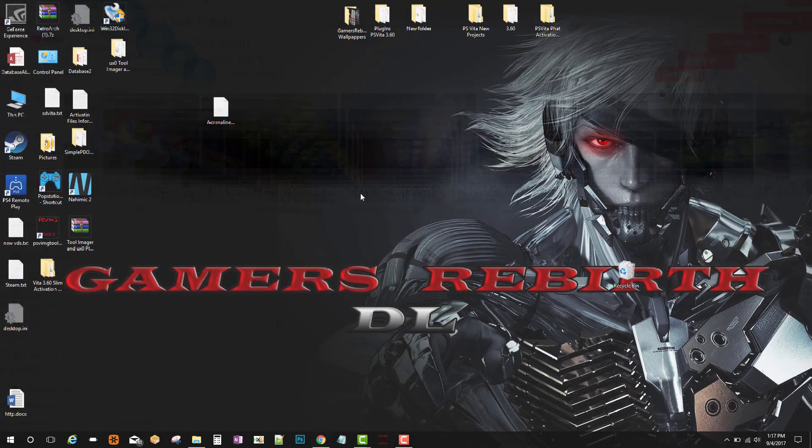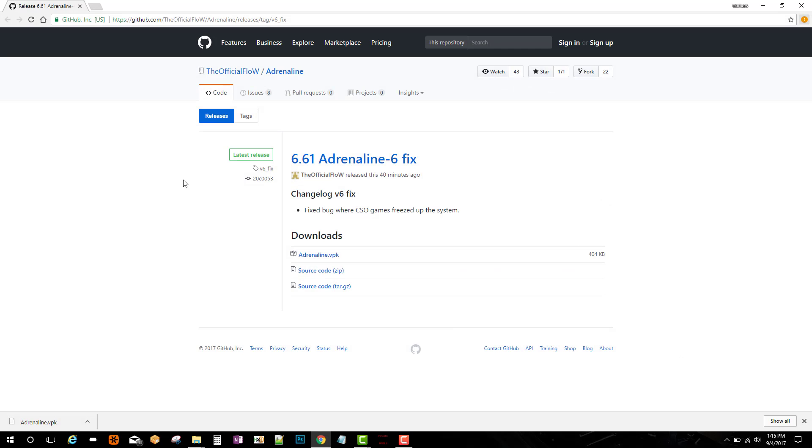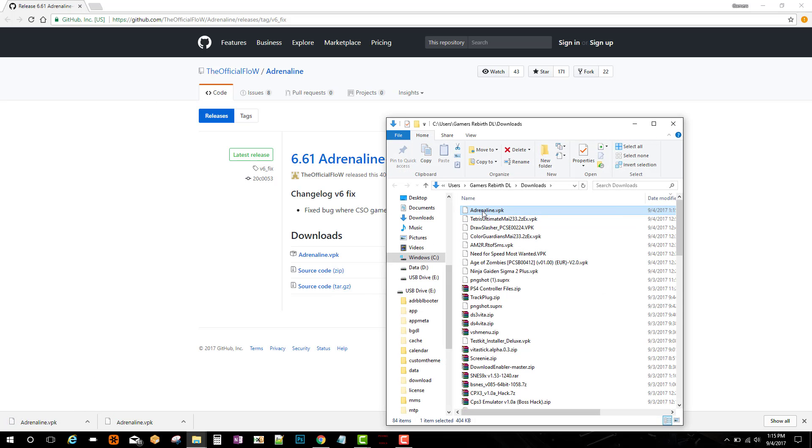So today we're going to begin with our Adrenaline installation with our VPK. We're going to go to the Flow's GitHub 6.61 Adrenaline 6 Fix. Now we're going to download the VPK. Previously it wasn't loading up CSOs, so right now I'm just getting ready my VPK so that I can transfer it directly to my PlayStation Vita. I'm going to paste it on my desktop.